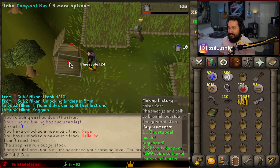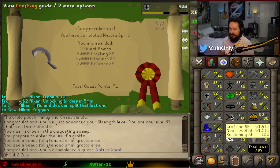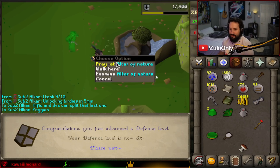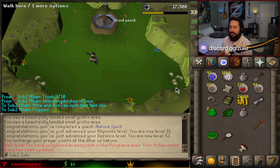Two farming! Oh my god, he's insane. Today is a big day — we're gonna be 43 prayer, which is kinda huge. 100 XP off of making maple birdhouses, so next birdhouse run's gonna be good. There we go. Easy task as well. So that's all the quests done, I think. We can do prayer now.